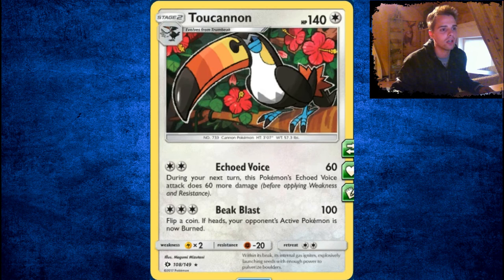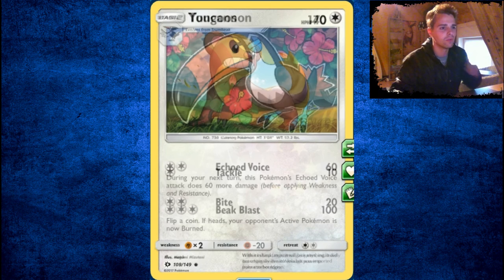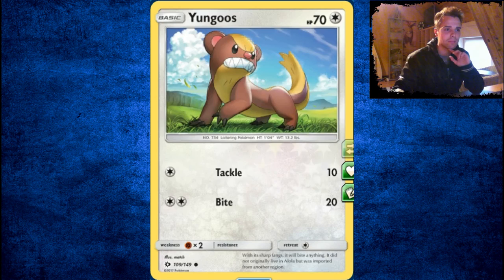Trumbeak is something. Toucannon is also something you will never use. Echo Voice does 60 damage, and during your next turn Echo Voice does 60 more damage — does that stack up? 120, 180? We don't know, actually. Toucannon is Stage 2, regular colorless, don't even use in Super Fang. Weak to Lightning — so this card won't see play.